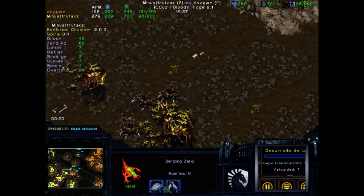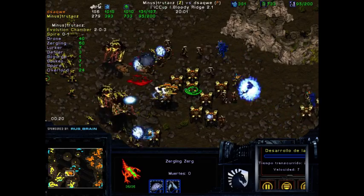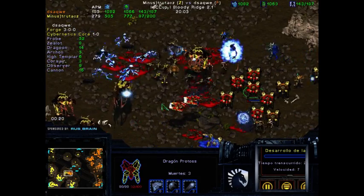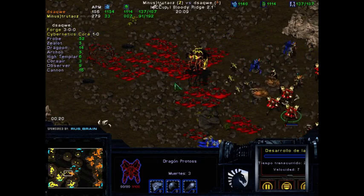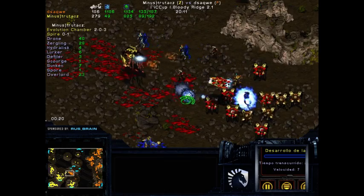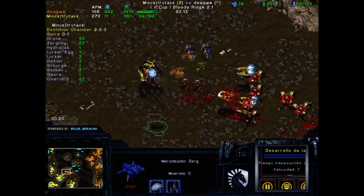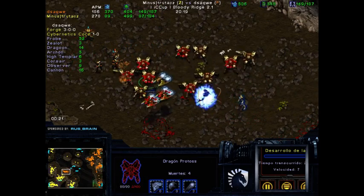Upgrades are really good right now for trutacz — he has 3-2, whereas dsaqwe only has 3-0. So the Zerglings are actually going to be doing well. Although with that kind of storming, I don't think it will matter that much. The supply actually dropped 20 for dsaqwe right there.